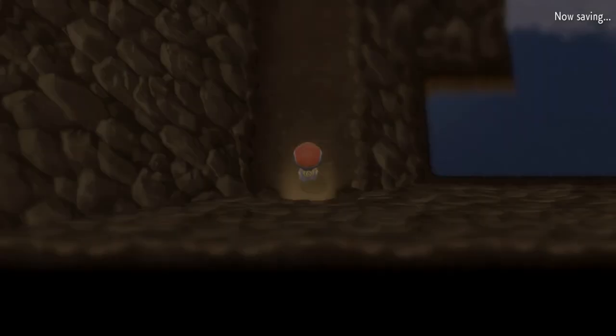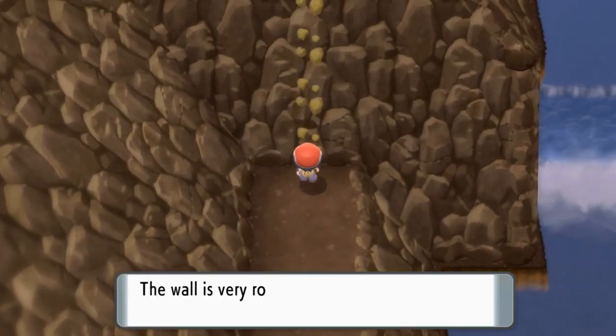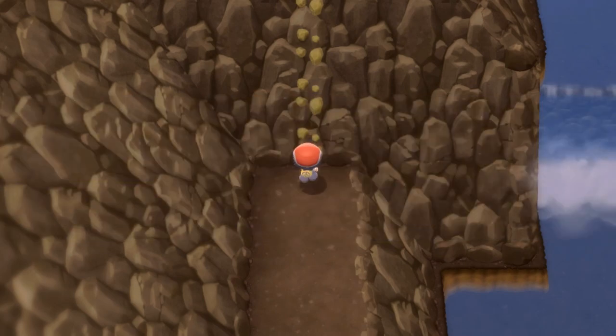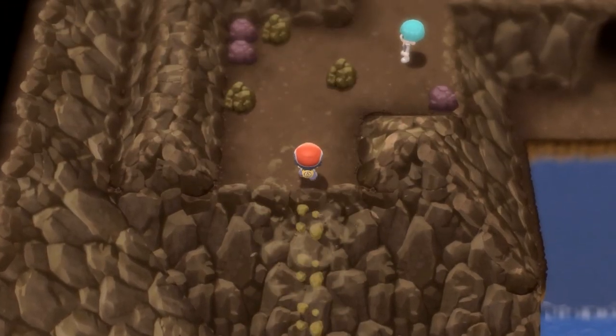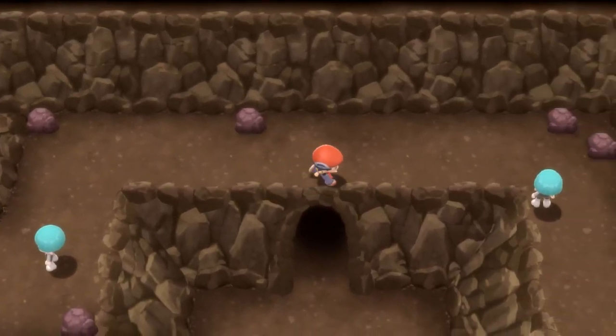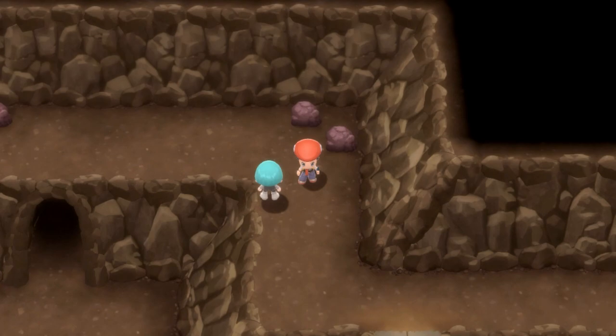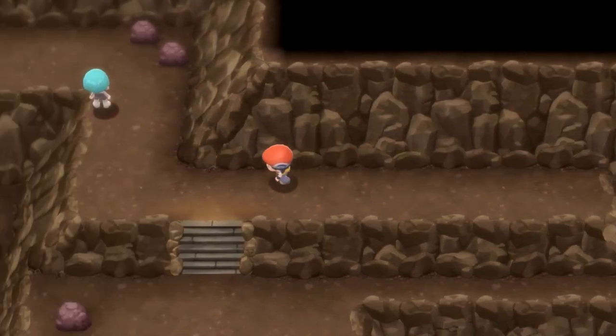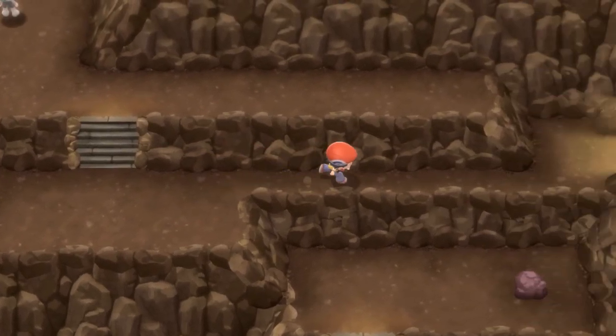Go in this cave and climb up here. Eventually you'll get Waterfall so you can just — oh, there's a cave. Fight that guy or don't; you'll have to fight this one though. I wonder what's in that cave — I'm going to have to go check that after this. Anyways, go down here because I have all the gyms now. You need the last badge to use Waterfall.